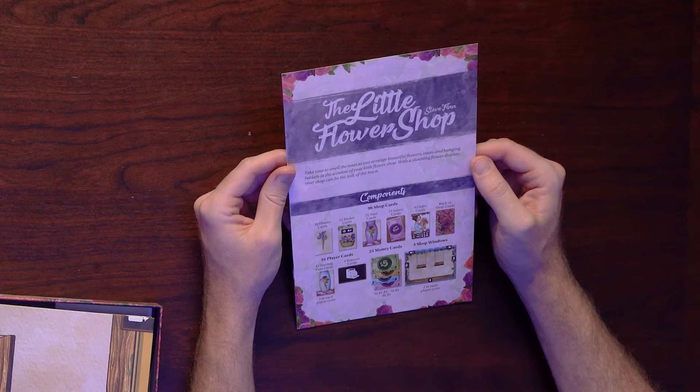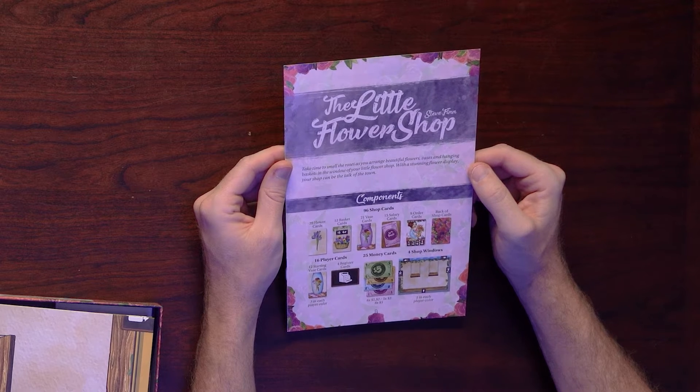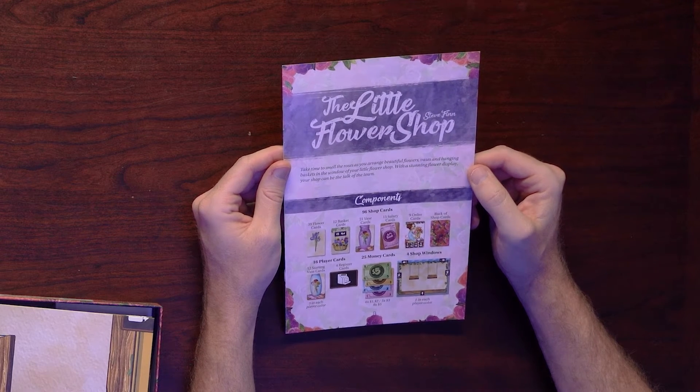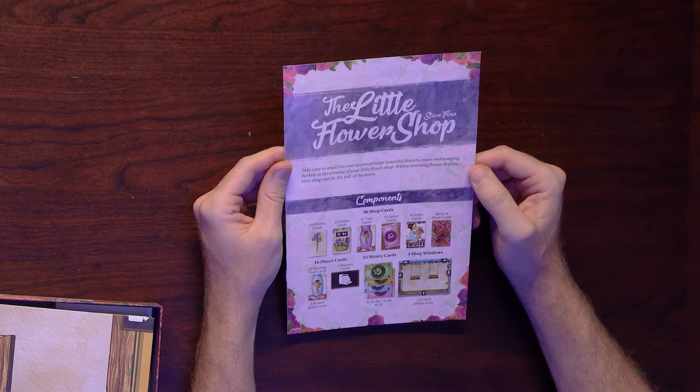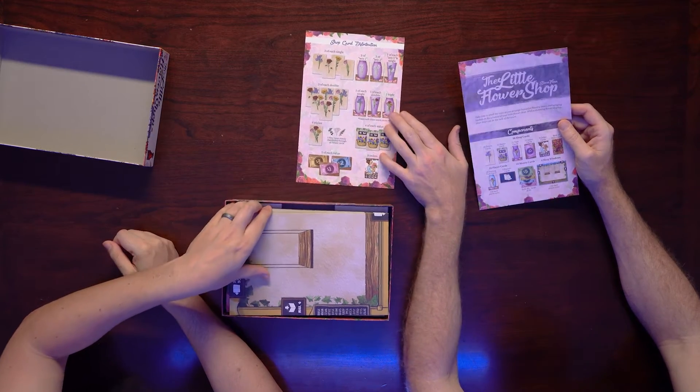Components: 96 shop cards, 39 flower cards, 12 basket cards, 21 vase cards, 15 salary cards, 9 order cards, back of shop cards, 16 player cards, 12 starting vase cards, 4 register cards, 25 money cards, 4 shop windows — one in each player color.